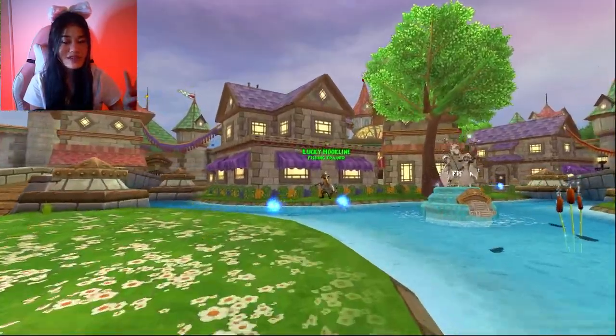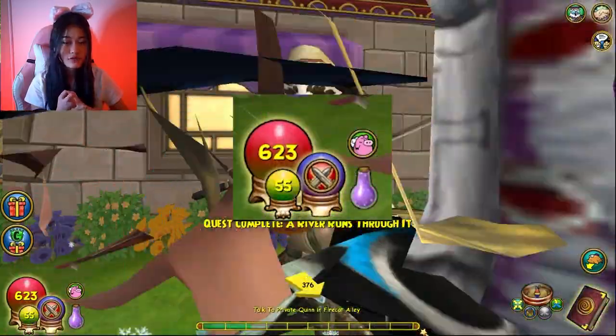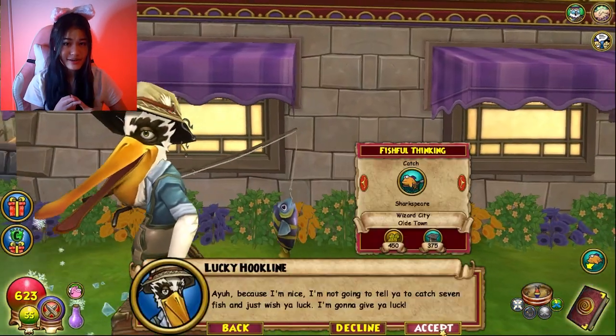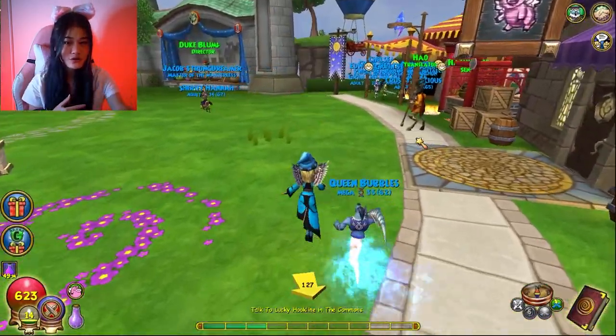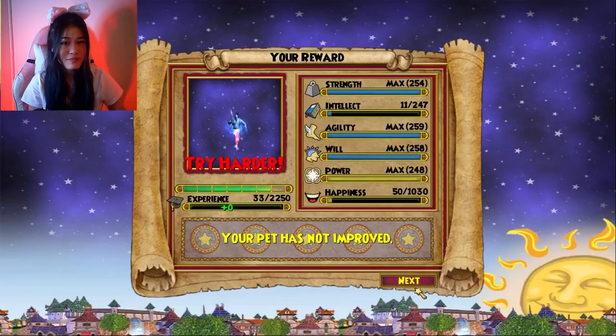There are only two times when Lucky Hookline refills your energy. The first time is after finishing the fishing introduction, and the second refill is after finishing the Wizard City fishing. So before you return those quests, make sure to use that energy to train your pet or garden.